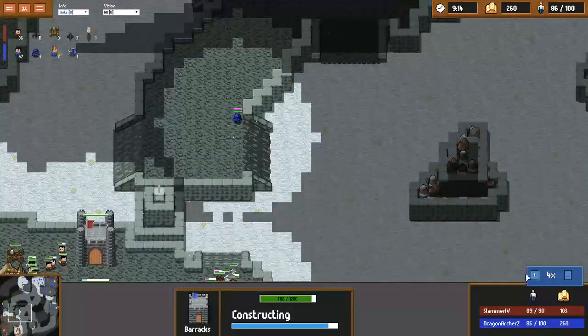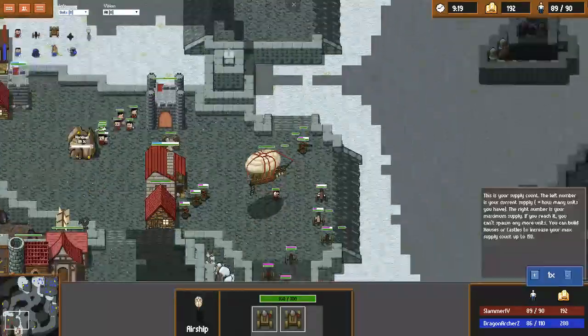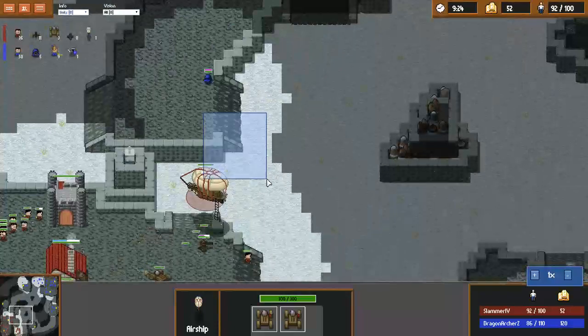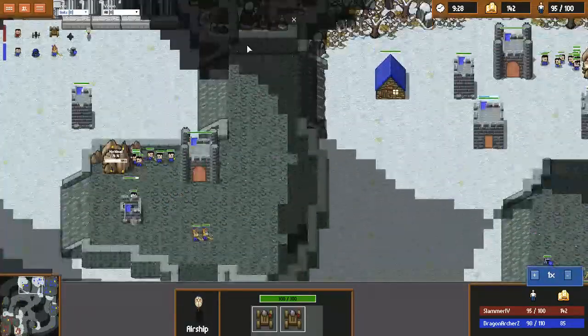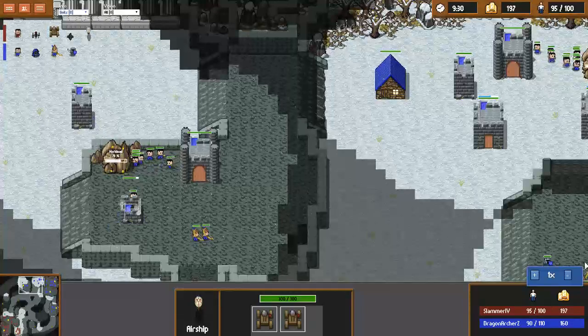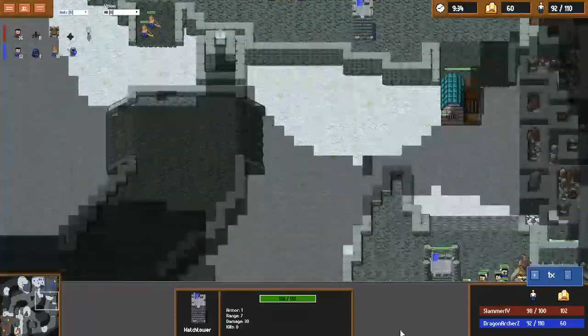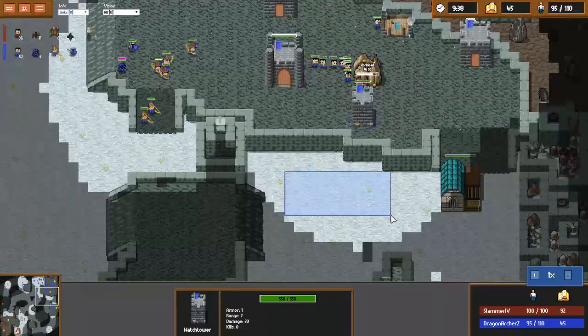Both players are going to be pretty confident to just sit back. We're going to have the first drop play coming out from me — I'm going to try to get whatever damage I can do. Another thing to really note during this game is the way that DragonarcherZ is defending from drops and the positioning he has of his towers.